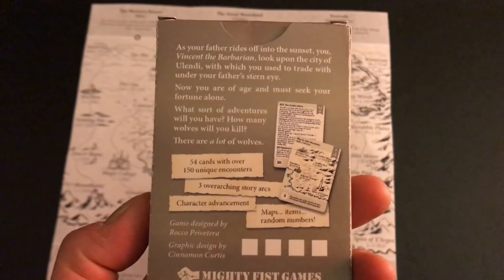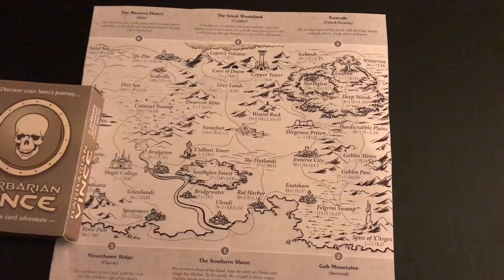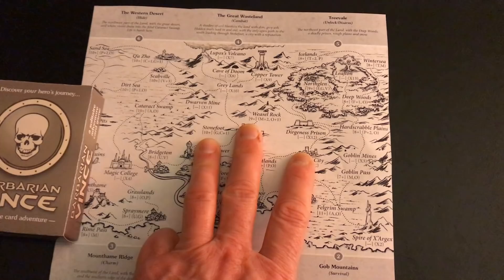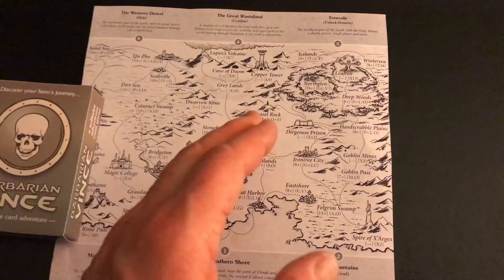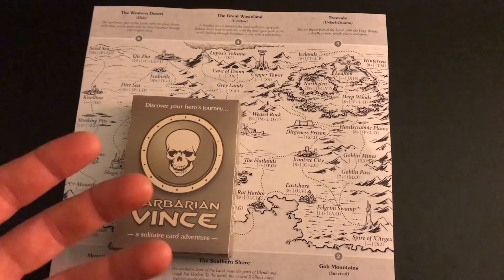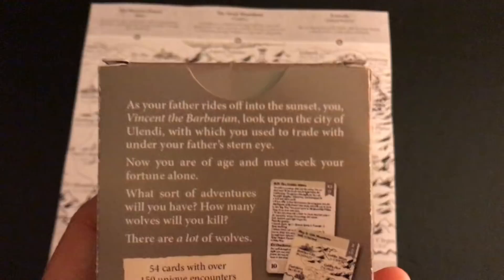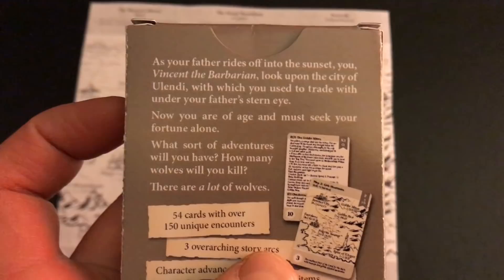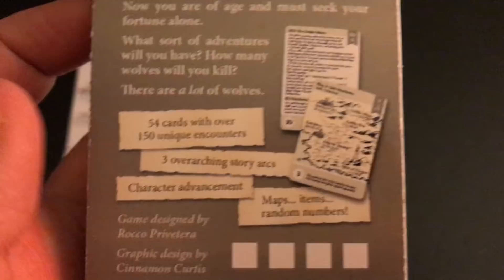The game does not have unlimited replayability because it's a deck of 54 cards and you will eventually see the encounters again if you play repeatedly. However, there are three different quests, a mechanism to modify encounter difficulty, and enough randomization that it has quite a few gameplays in it. If you allow yourself to become involved in the journey of Barbarian Vince, you can feel like you are doing a little card adventure. What you get is a deck of 54 cards and the rules in this pamphlet.